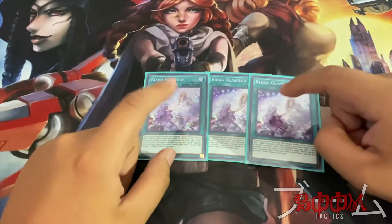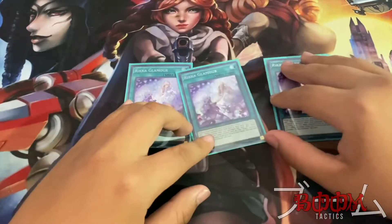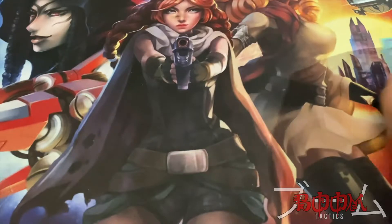Next up we're going to be running your main searcher card — Rika Glamour. This is a fantastic card. If you tribute a monster, you pretty much get to search for two cards. You can't beat that — it's absolutely amazing.